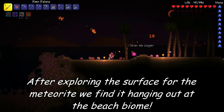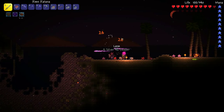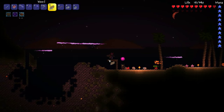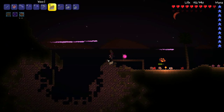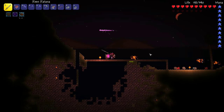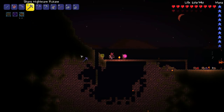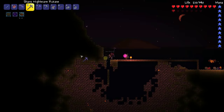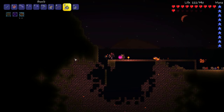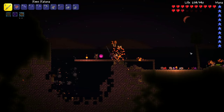The strategy here is to just hurl lots of bombs into the meteorite, and that way we won't take the burning damage, and we'll get rid of these meteor heads a lot quicker. Let's just make a little pathway across and get some lights up — it also makes it easier to fight all these meteor heads. Just dig a little pocket for the bombs to fall in, and that's going to speed things up big time.